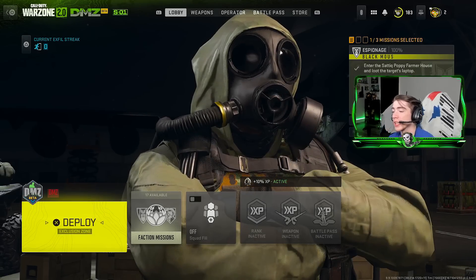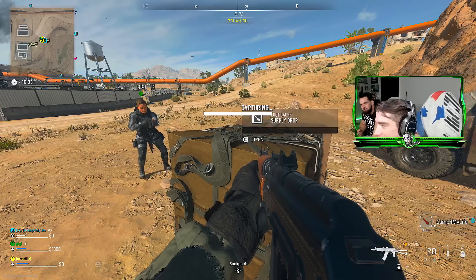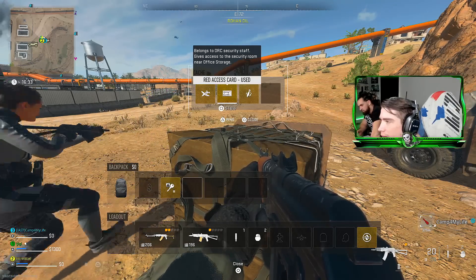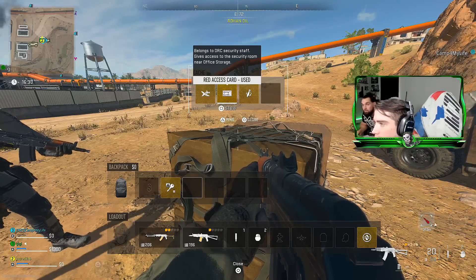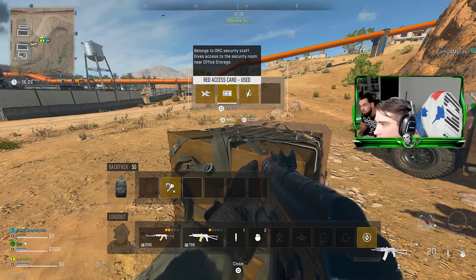Now let's hop into DMZ and I'll show you guys how to get a Building 21 key card in every single game. This item here belongs to DRC security staff and gives access to the security room near office storage — that's exactly what we're looking for.